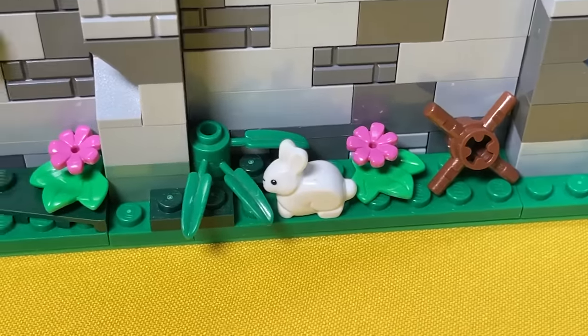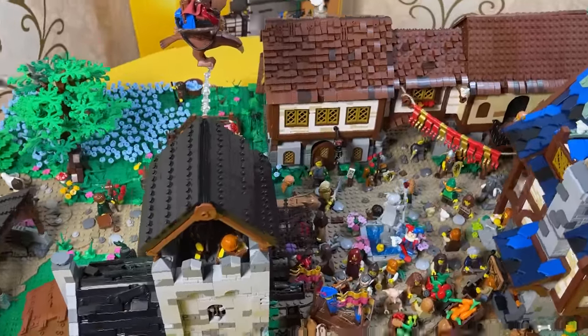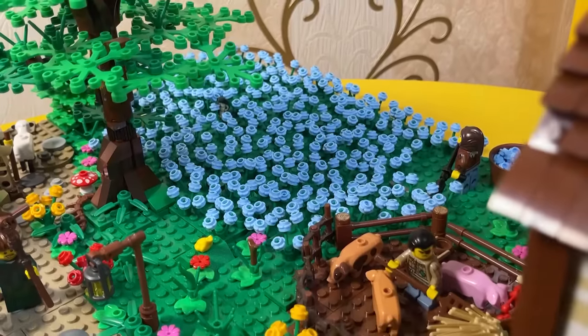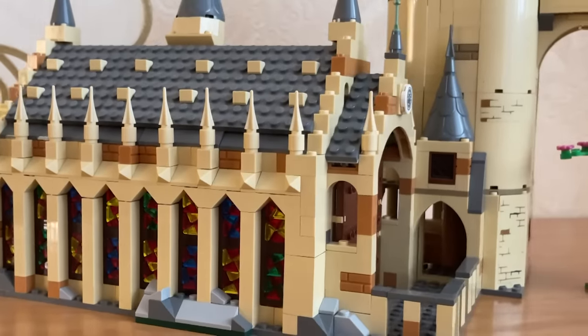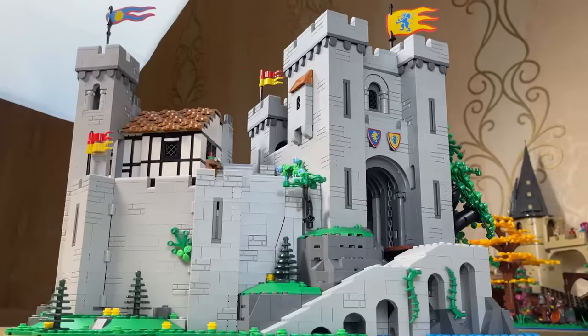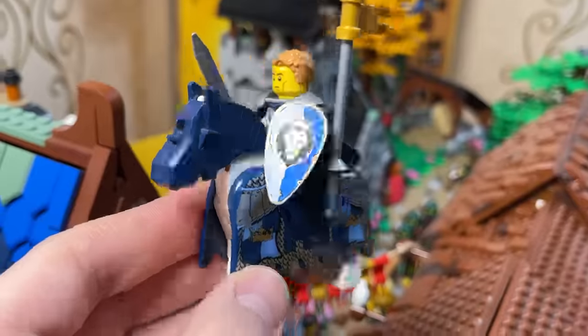The entire settlement is 112 pins long and 64 pins wide, which is equivalent to 7 standard Lego plates. There are 3 large buildings, a market square, several fields, stables and a pigsty, and a large academy of magicians is being built nearby. I did not add a large castle from a recent review to my city, since it will be a new, second settlement of the followers of the light.